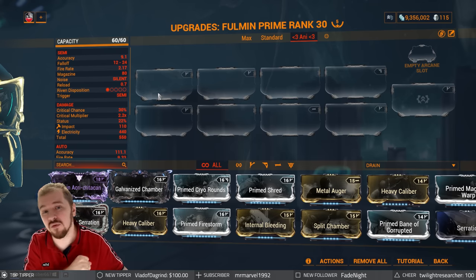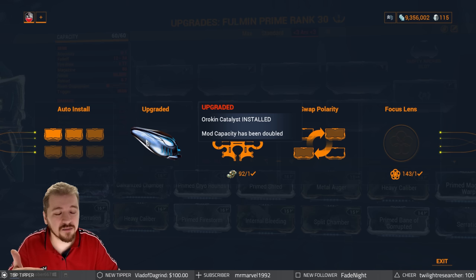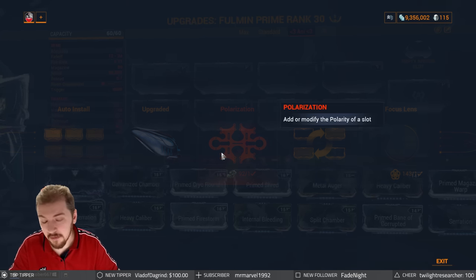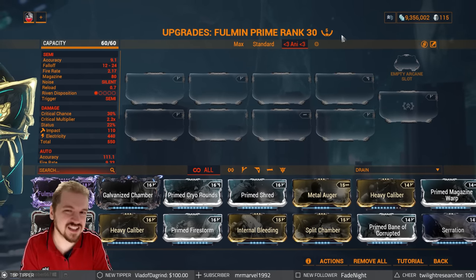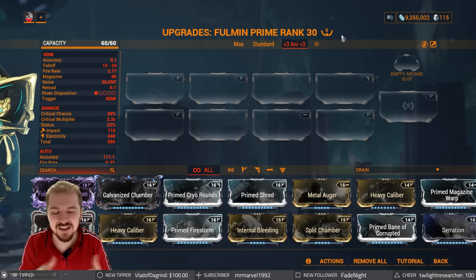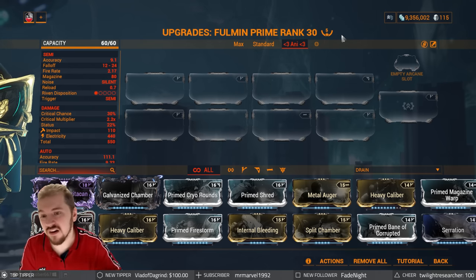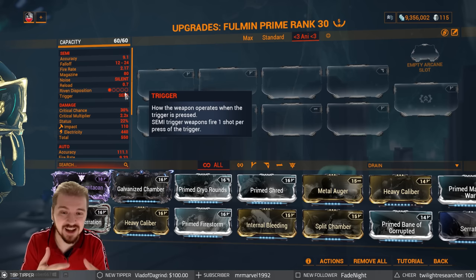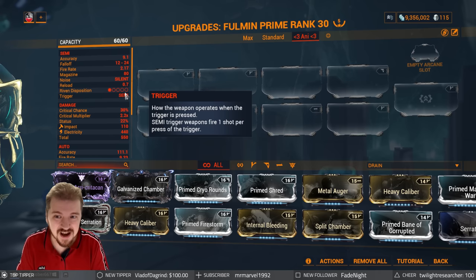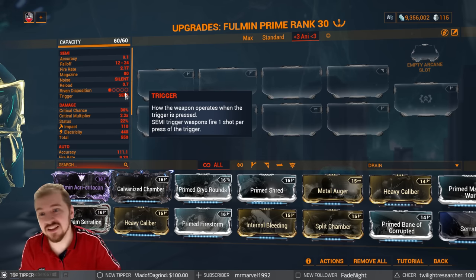As soon as you build it, you're getting 30 out of 30 mod capacity — jump into actions and plug in the Orokin Catalyst. I do recommend you max out the weapon. It's one of the more iconic weapons in Warframe. My weapon has been forma'd a total of five times — it's not a super heavy forma weapon, but you're still going to have to forma about three times to get the most out of it. If you've got a Riven mod, the Riven disposition is one out of five — not worth chasing. That doesn't mean you can't make a Riven work if you must, but in my opinion, chasing a Fullman Riven to make just this much of a difference is not really worth it.